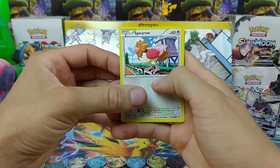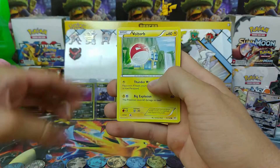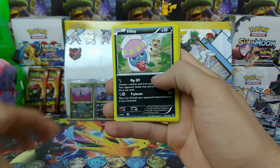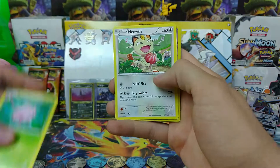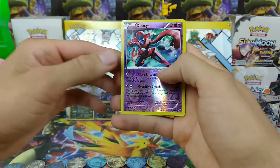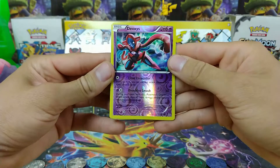We have Spearow, Voltorb, Cascoon, Meowth, Reverse Deoxys! All right!